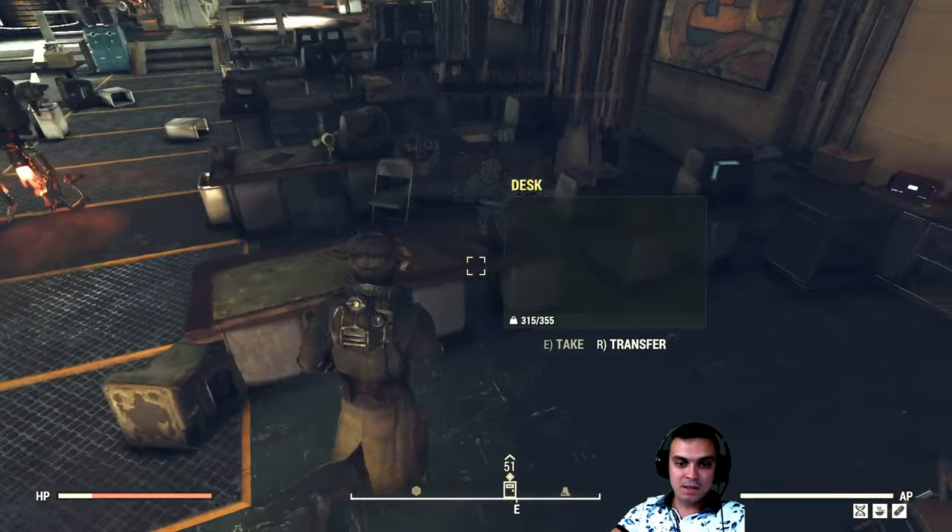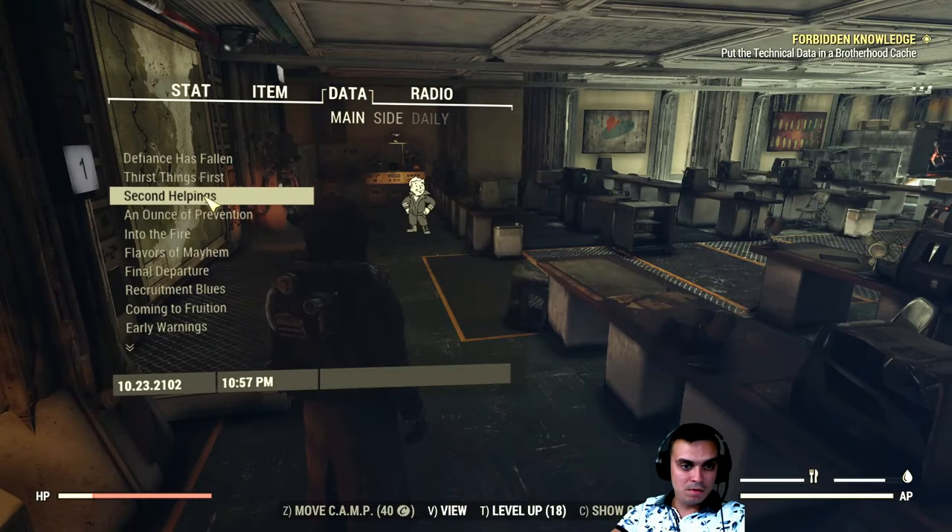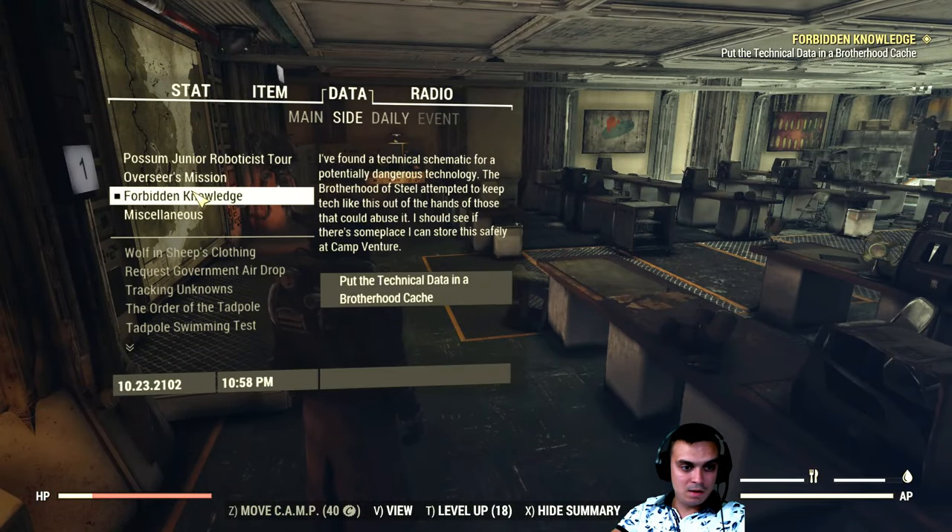Once you take the technical data, you will trigger the event. The event is called Forbidden Knowledge. That's how you do it.